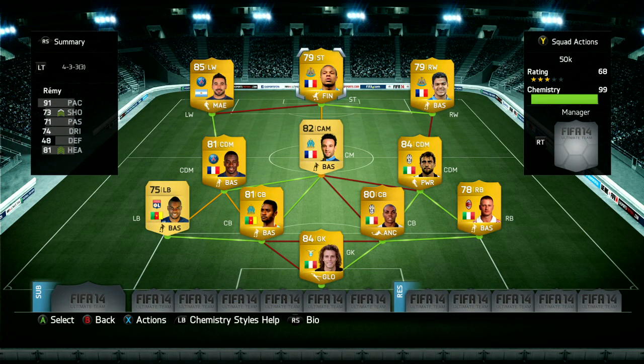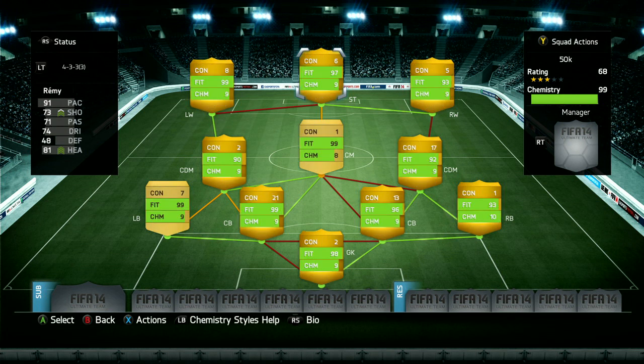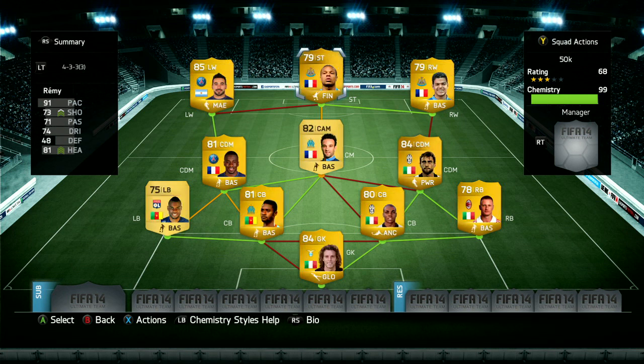Remy is our striker. I've wanted to use him before because he's so good on previous FIFAs — he's ridiculously quick, decent at shooting, and has four-star skills, which is really good. So if you get into a tight situation, you can wriggle your way out and maneuver around defenders with the four-star skills.